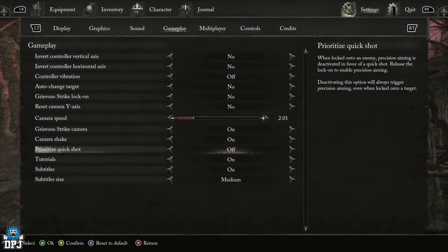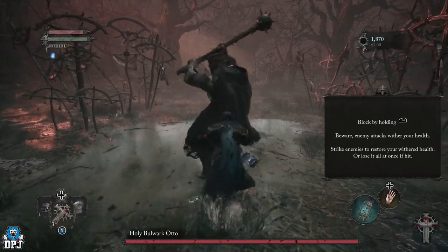Moving on to the prioritize quick shot feature. As it states, when locked onto an enemy, precision aiming is deactivated in favour of a quick shot — release the lock on to enable precision aiming. Deactivating this option will always trigger precision aiming even when locked onto a target. I feel I have more control over my attacks when it's turned off, but I guess that's something you'd want to get used to first. Personally, having this off might be better for you in the long run — getting used to it within the early hours seems like the logical choice. You could leave it on and play as the game recommends, but for me the logical choice right now would be to turn this off. At least turn it off, test it, and see how you get on.